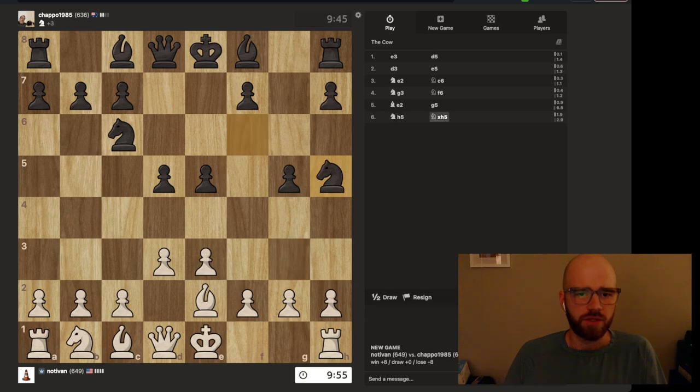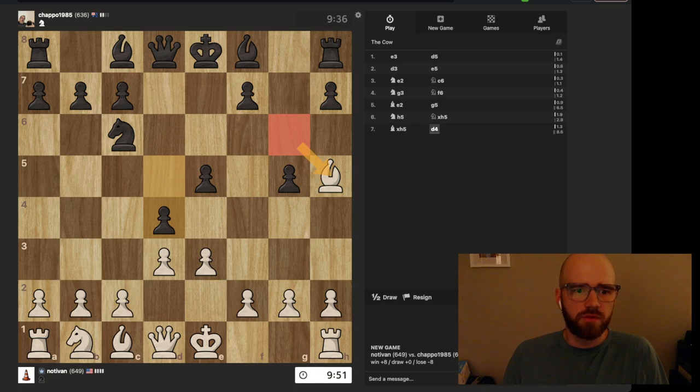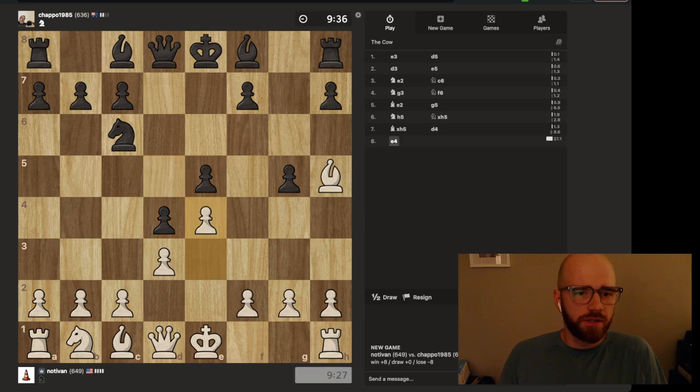I do like this little temptation here where you kind of trade knights really early, because black doesn't have a good attack for this right here. I want to take this — I know the engine always wants me to take the d4 pawn here at the start, I've just gotten to know that — but I have other ideas in mind.